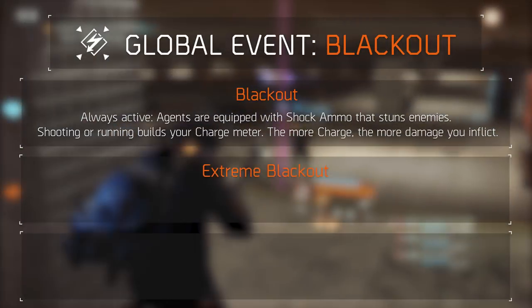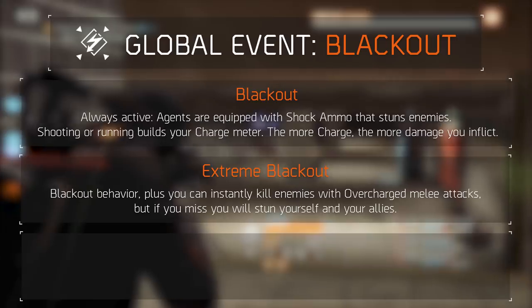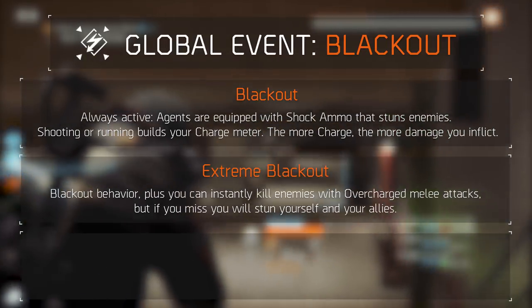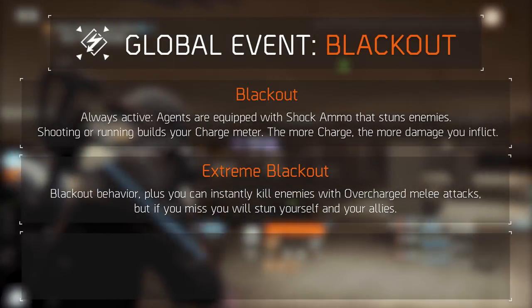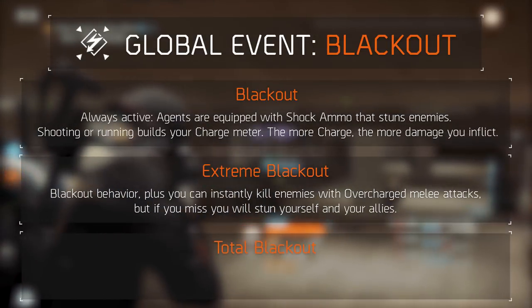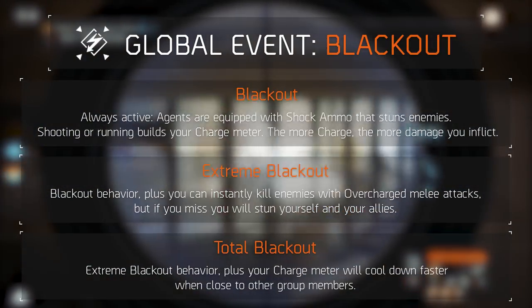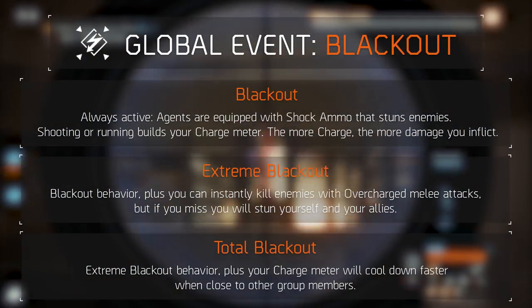Extreme Blackout is similar to Blackout, plus you instantly kill enemies with overcharged melee attacks, but if you miss you will stun yourself and your allies. Total Blackout is the same as Extreme Blackout, plus your charge meter will cool down faster when close to other group members.